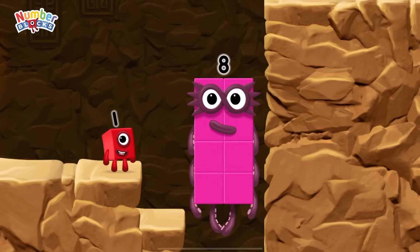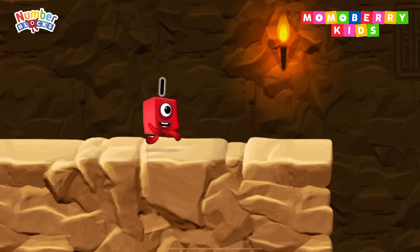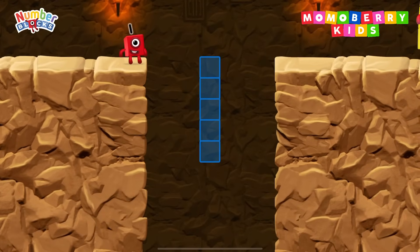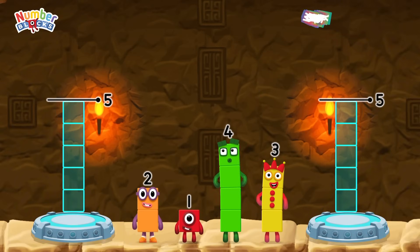Eight! Great! Share the number blocks evenly to make two groups of five.